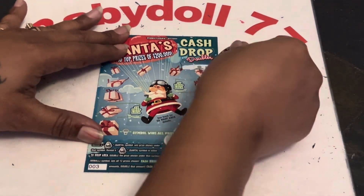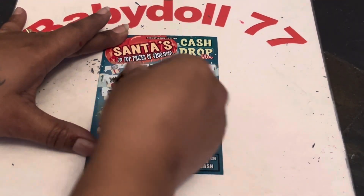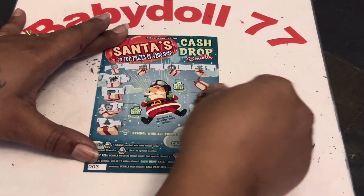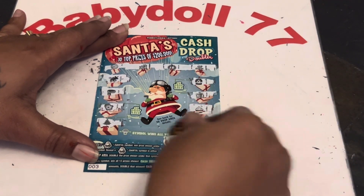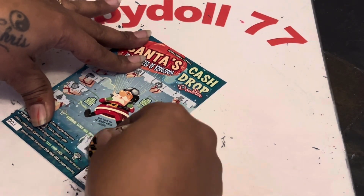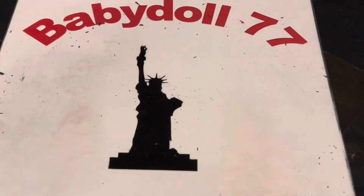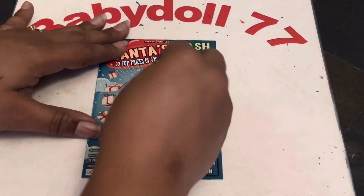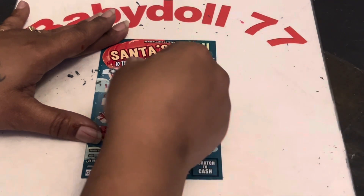Ticket number three. Can we get a back-to-back here? Nothing there. Cash drop area — nothing there. So we're in $40 guys — $20 for this session, $20 for the next session. Let's see what we can find. I just made it into two videos.